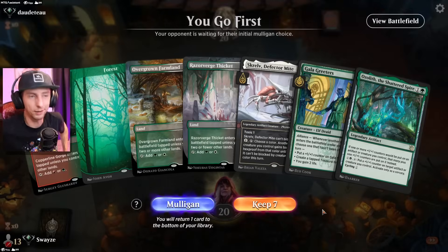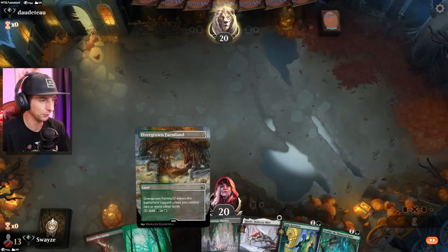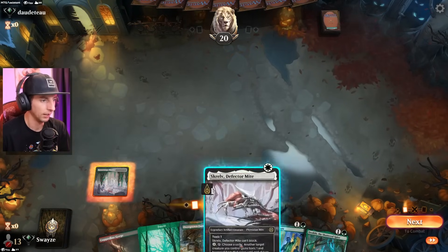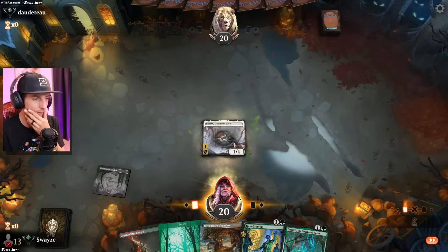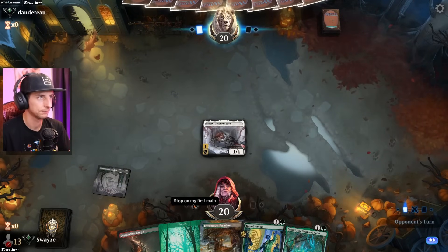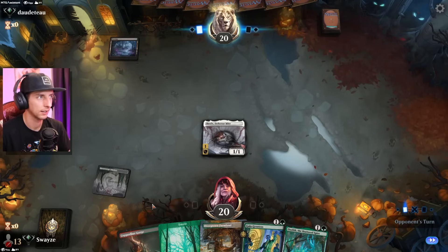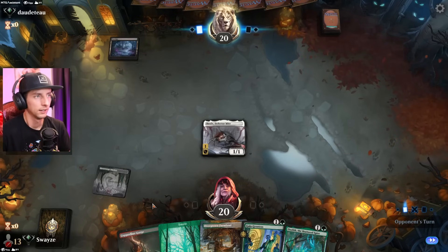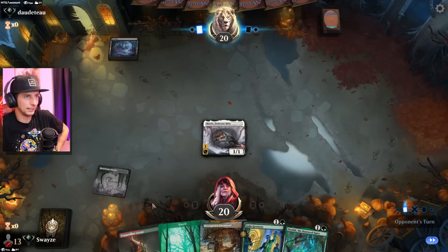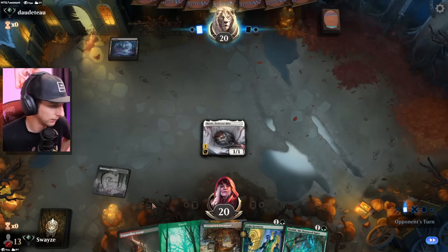That's what we call a bad game. This new hand is looking a lot better though. The Vector Mite actually gets to come down on curve as well as a Gala Greeters — that's pretty insane. The opponent not playing anything on turn one — that definitely means they have interaction. My two biggest guesses are Cut Down or Duress.